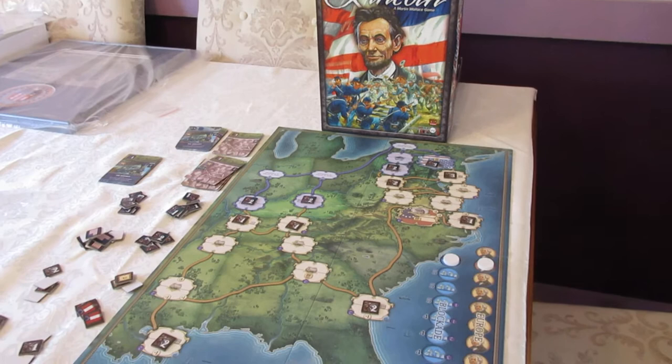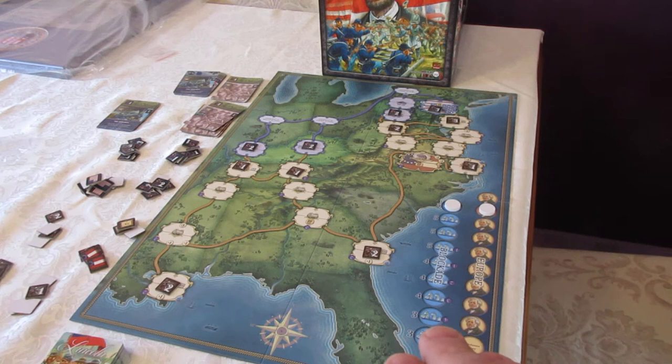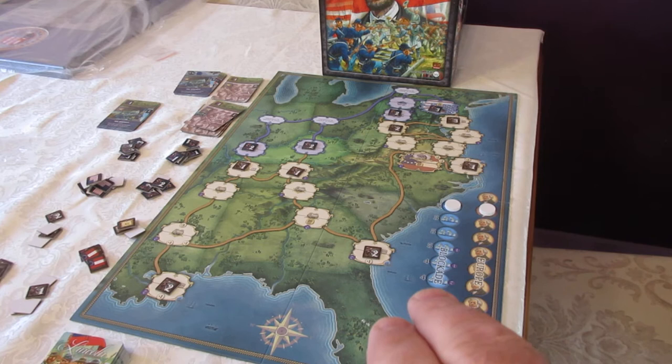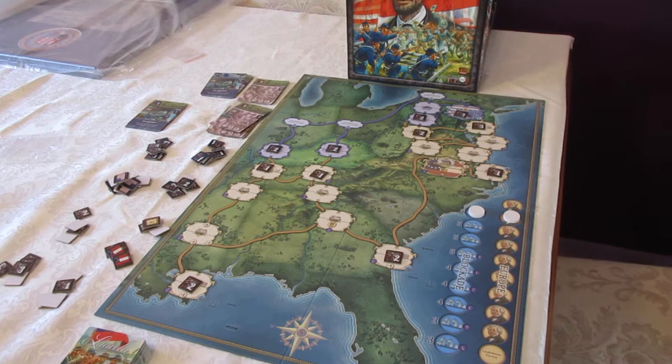You can see the board laid out here. On the right-hand side you see the Europe track and the blockade track. The Union player is trying to enforce the blockade, while the Confederates are trying to get European intervention — if the Confederates can max out the European track, they win the game. The blockade track affects how many cards the Confederate player has in his hand as well as victory points. The further down the track we get, the more victory points the Union player gains and the fewer cards the Confederate player draws.